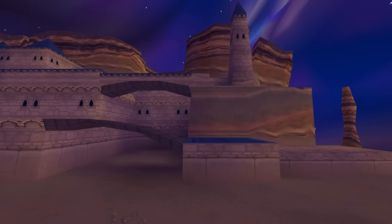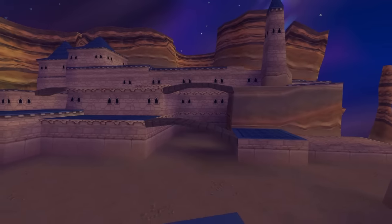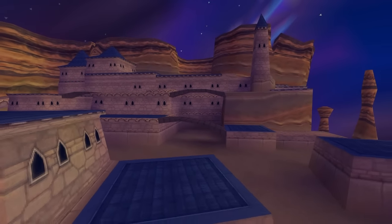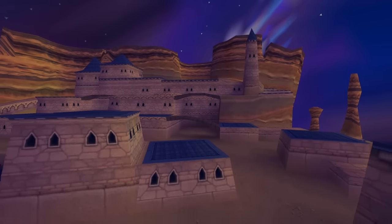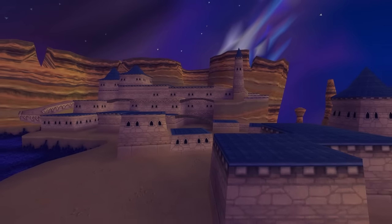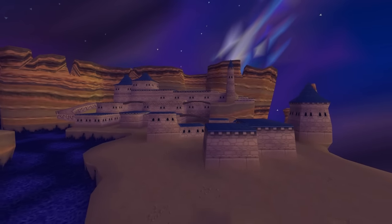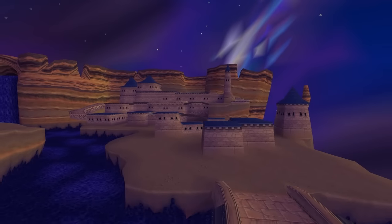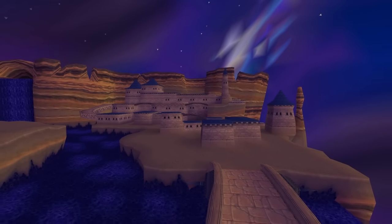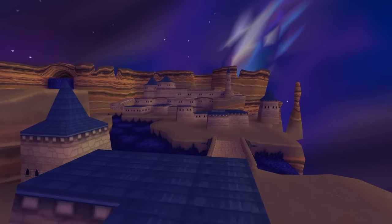I'm just doing a bunch of cool little shots to try and show the level off as good as possible. The other major change is the roofs — you'll remember they were sort of more of a reddish, maroon, sort of purple color. I changed them to blue to actually match the lava, which is also a bit darker. I just thought it'd be cool to make it more of a blue level.